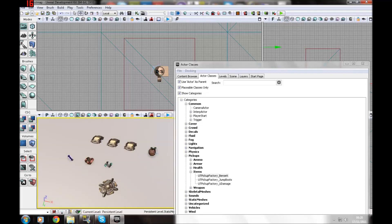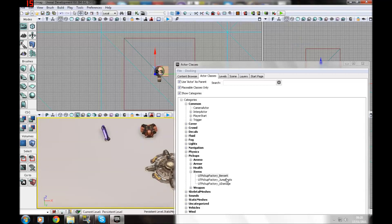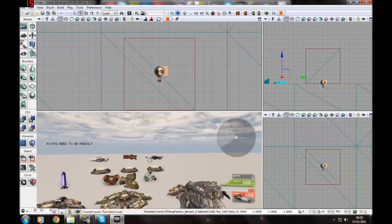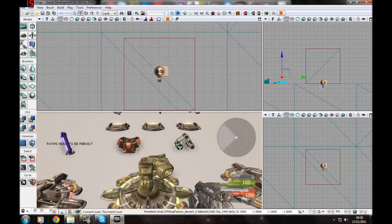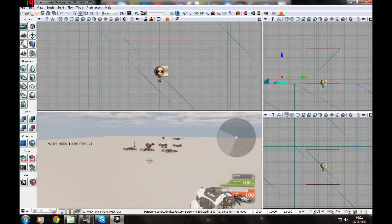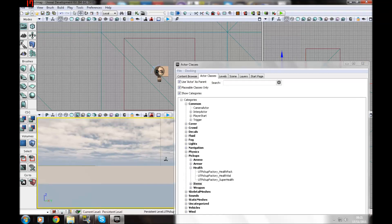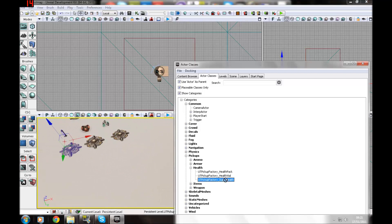Place a weapon pickup factory for the shock rifle, copy-paste and drag it along, set the next one to rocket launcher, then control-V again for a link gun. Press play — you've got a shock rifle, a rocket launcher, and a standard link gun. Run over the ammo pickups to top up: you'll see counts like 3 rockets, then run over the ammo to get 11, and so on.